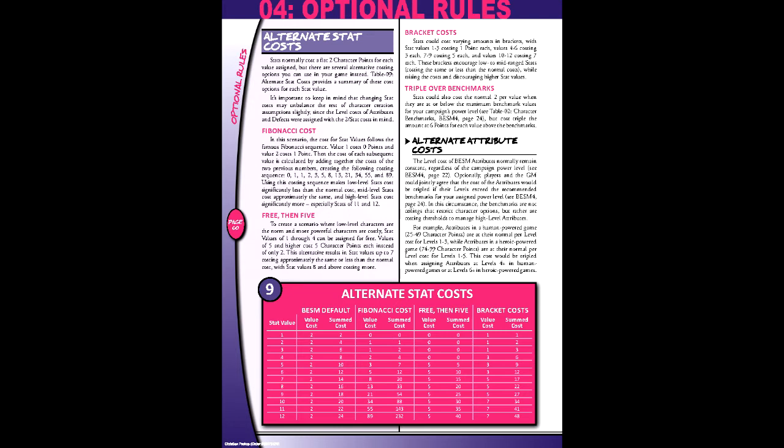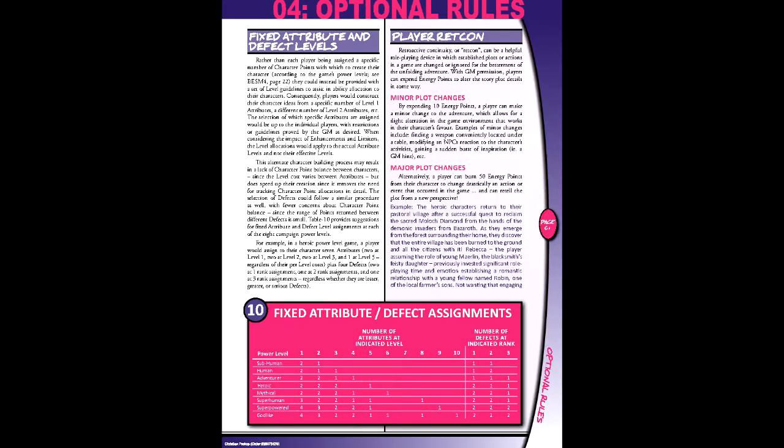The third method is bracket. In this, values 1 to 3 cost 1 point, and then the point cost is increased by 2 for each group of 3 values. Lastly, this chapter introduces the idea of fixed levels. Instead of giving a set of character points, characters could be given a set of level guidelines based on the power tier of the campaign, assigning these to a number of attributes and defects. For example, a heroic tier assignment would grant 3 attributes at levels 1 through 3 each, 1 at level 5, and 2 defects at level 1, and 1 defect at levels 2 and 3.